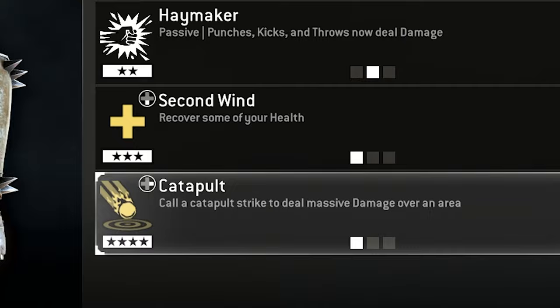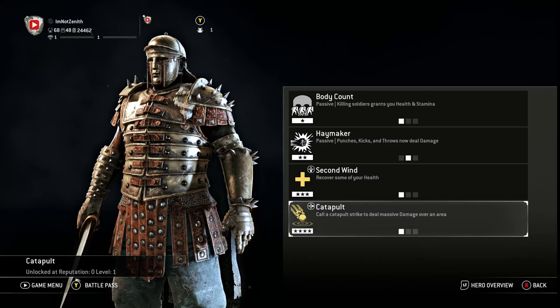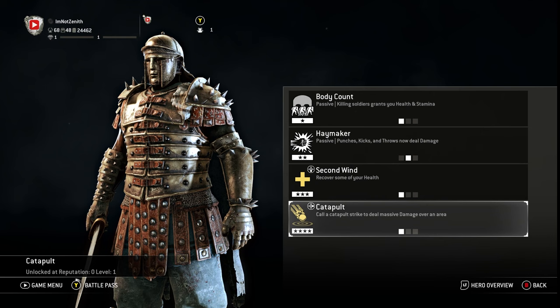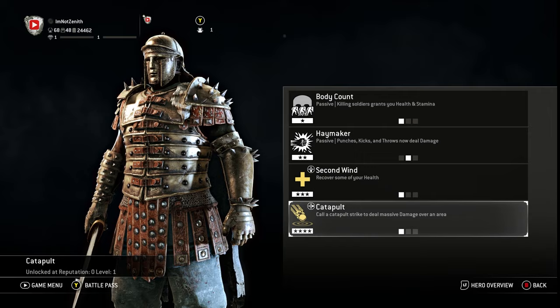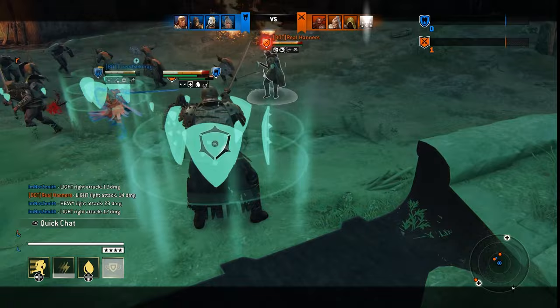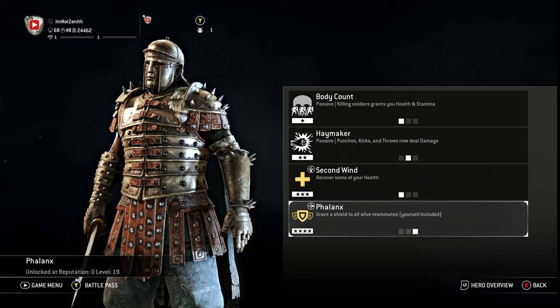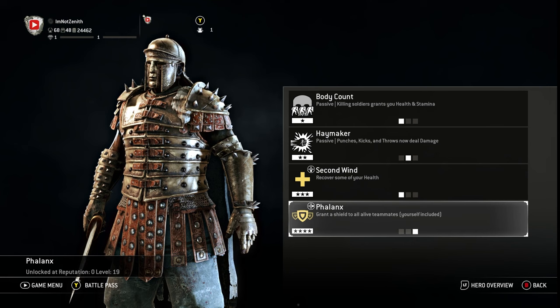First up on tier 4, we have Catapult — call a catapult strike to deal massive damage over an area. Just like most knights, they have this ability. It takes a while to deploy, but once you hit with it, it does a crazy amount of damage — it's basically an insta-kill if they're in the vicinity. But honestly, if you want to win, I'd throw on War Banner — nearby allies can continuously regain health — or Penance, which grants a shield to all alive teammates, yourself included. That's one of Centurion's best feats, hands down.